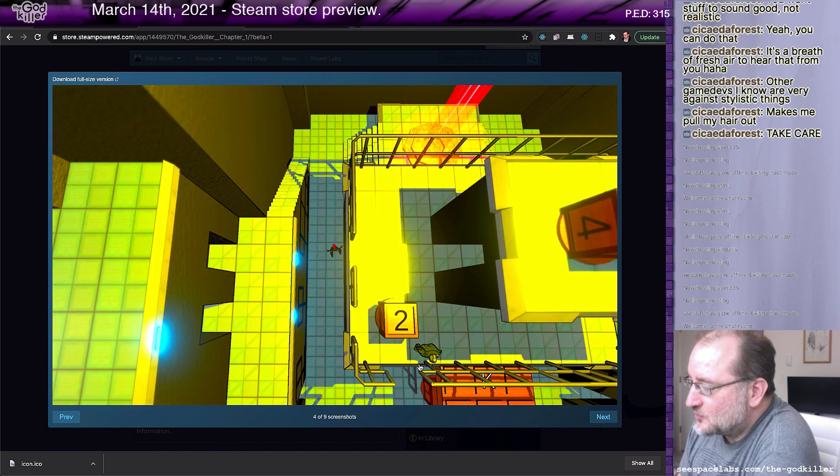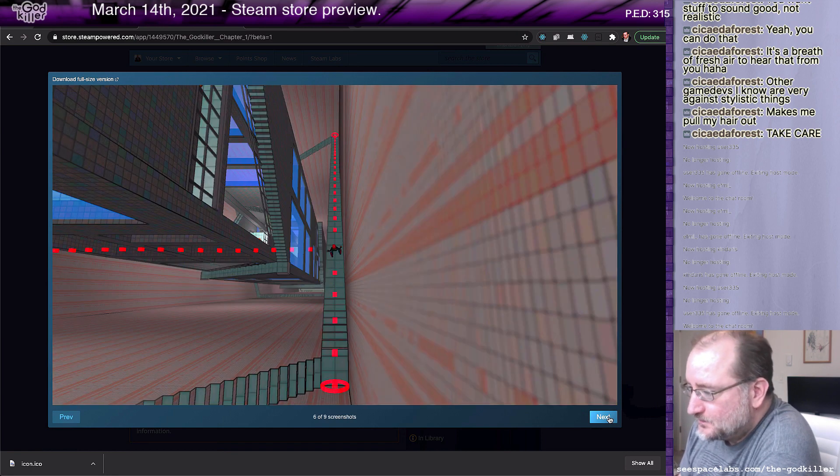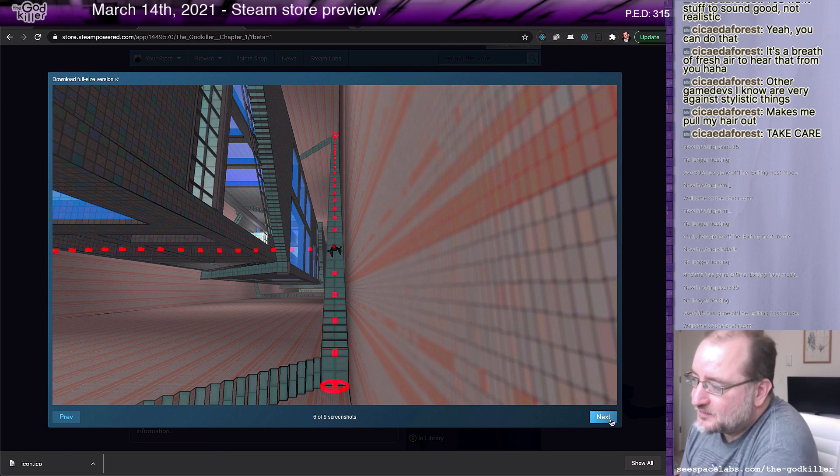This one was more about wanting to show there's more than one type of creature in the game. There's this yellow guy here — the Groldy. And a level, one of the ones that I think looks nicer. Deep pit, showing the scale of things, showing off the mechanic of flinging, or at least hinting at it.